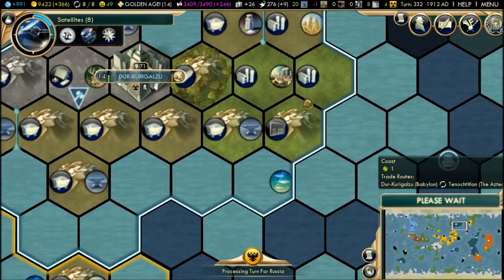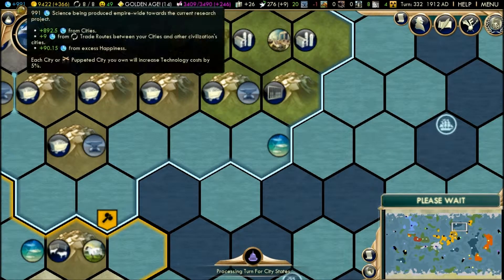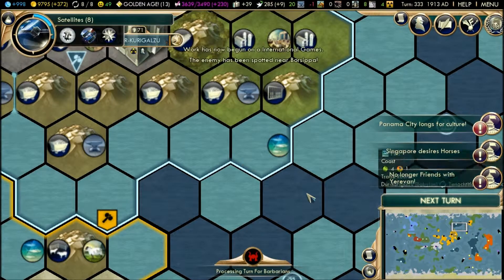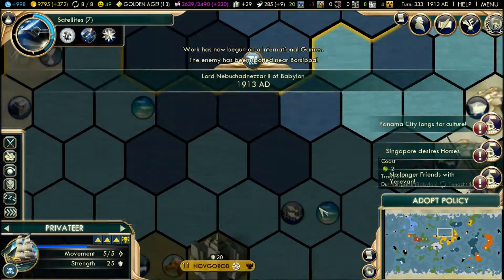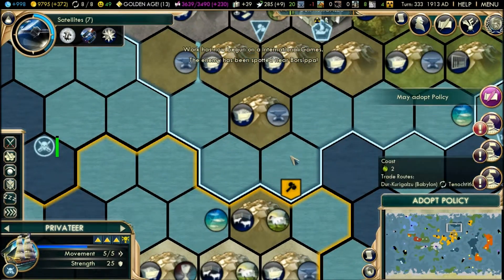We're in the golden age, which is fantastic — it only helps us but it doesn't help our science per turn, so that's kind of bad. I think I did the smart thing in buying these tiles.